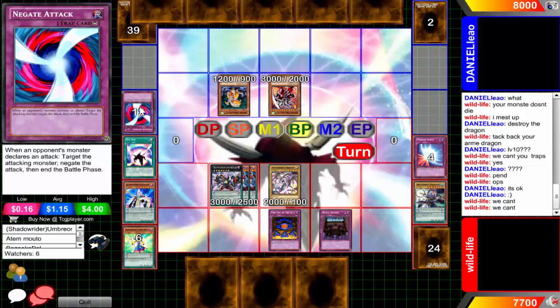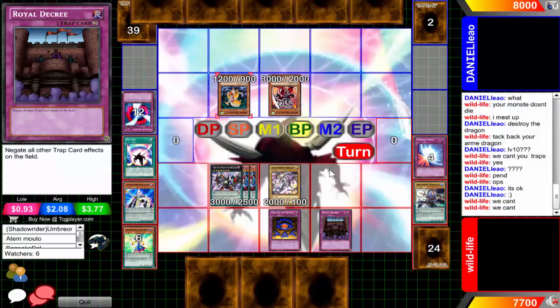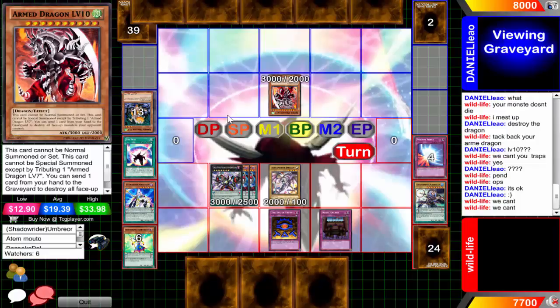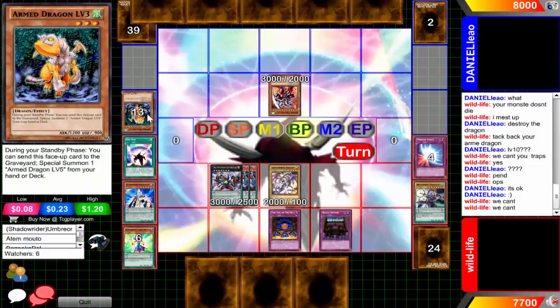He's going to attack again and there's another Negate Attack activated - and again that does nothing. I have no idea why - I guess he's just going to keep trying to activate traps and hope that his opponent forgets about the Decree, because it's like the third time he's tried to utilize traps but unfortunately for him it's just not working out.